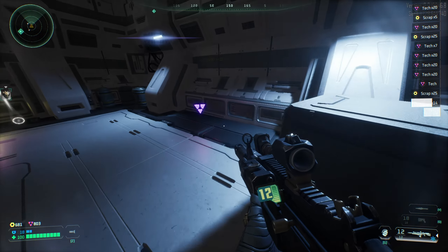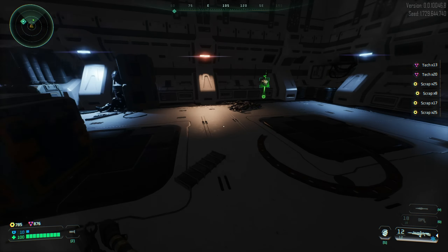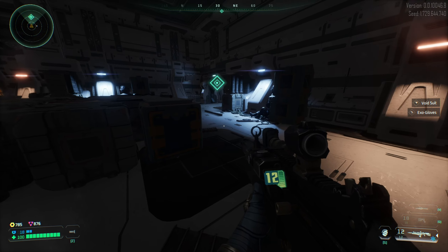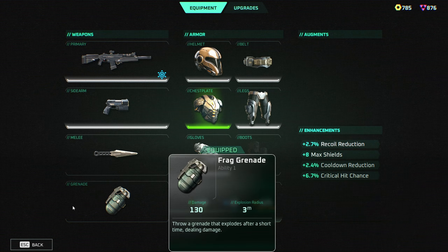We got so much loot here. I don't think there's an inventory — you can only wear one piece each, so you have to check when you pick them up. Let's get the crit chance gloves — there we go, we get 6.7% critical hit chance. Not too bad.